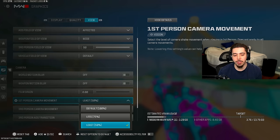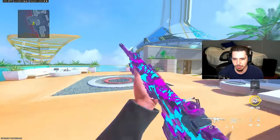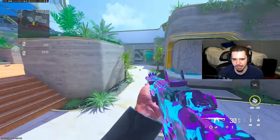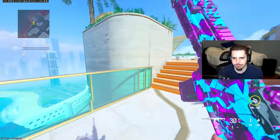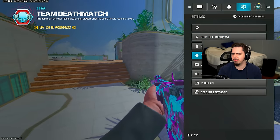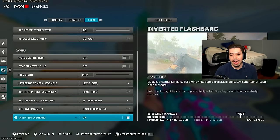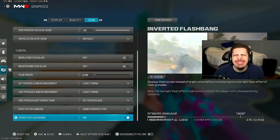Camera movement — make sure it's at 50%, or set to least. Default is 100 and there's a lot more shake on the camera, which doesn't look smooth. Turning it down makes things much more stable so you're not feeling dizzy. My inverted flashbang is on, so when I get flashbanged, instead of my screen going white I get black instead. I feel like it reduces the effect for me personally and I just prefer it.